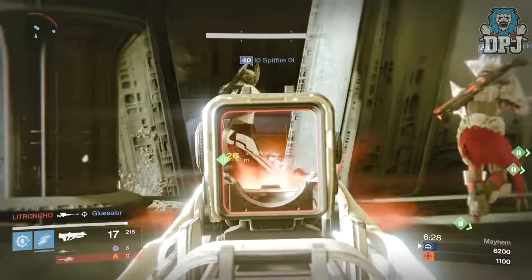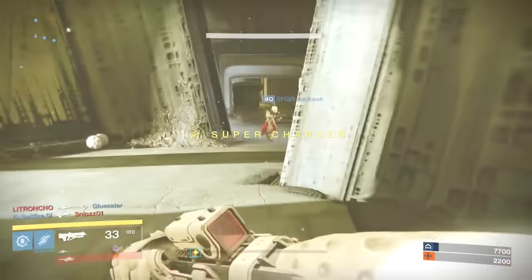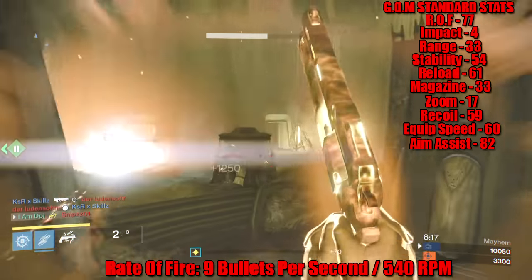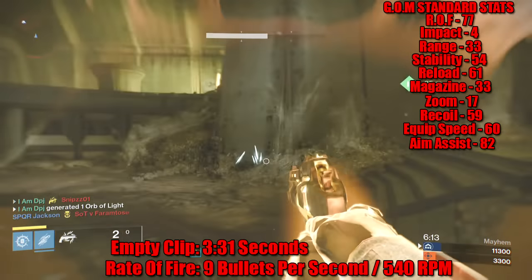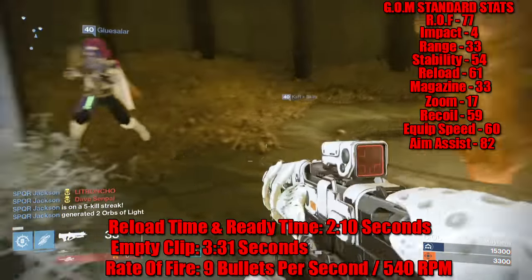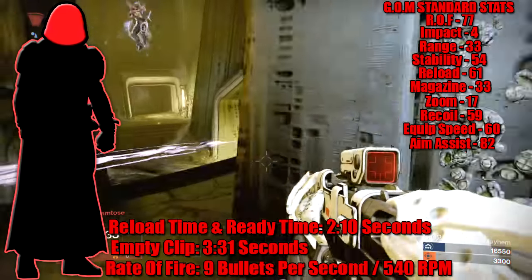Let's take a look at its PvP stats, starting with fire rate. This weapon fires nine bullets per second, firing at 540 rounds per minute. It will empty its entire magazine of 33 bullets in 3.31 seconds, and its reload and ready time as standard is 2.19 seconds.